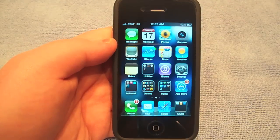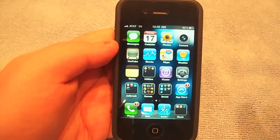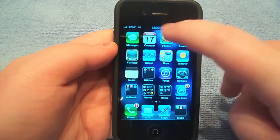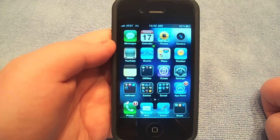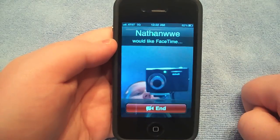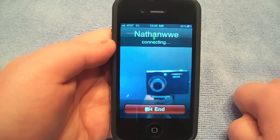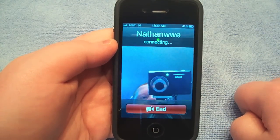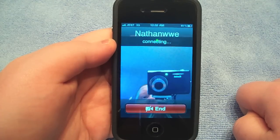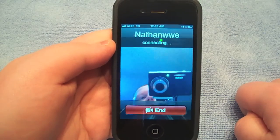Now that we've got all that installed, I'm going to have Nathan call me. Let's just wait for this incoming call. You can see we are on 3G up here. Here we are — let's accept Nathan's FaceTime. He is also on 3G, so we're on a 3G-to-3G call. This will take a little bit longer to connect because it is over 3G and not Wi-Fi, so you have a little less bandwidth to play with.